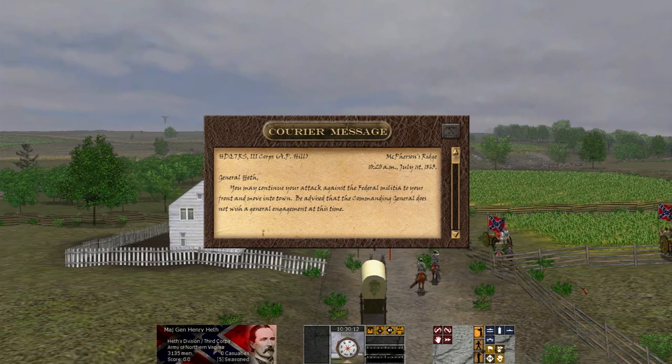We are on the first day of Gettysburg, coming up on Macpherson's Ridge, and we are playing as Major General Harry Heath under the command of A.P. Hill in the 3rd Corps of the Army of Northern Virginia. A.P. Hill has told us: 'You may continue your attack against the Federal Militia to your front and move into the town. Be advised that the Commanding General does not wish a General Engagement at this time.' As we all know, Gettysburg is a thing — it happens. Unfortunately for Harry Heath, he's going to sort of start the whole thing off.